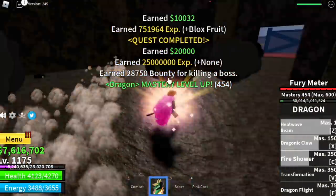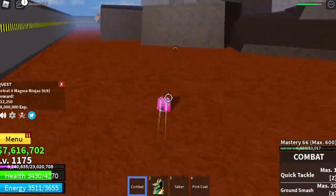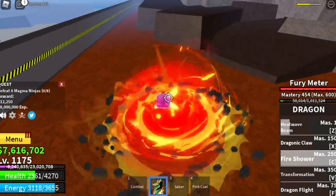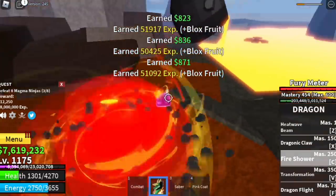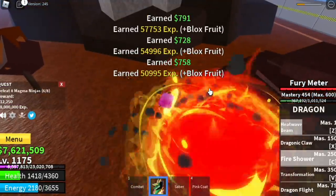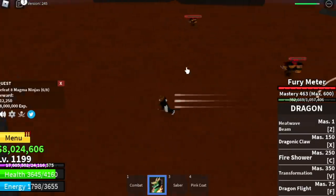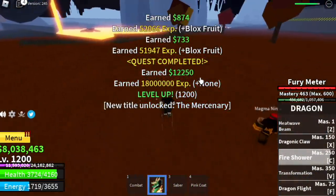When you reach level 1175, you can start defeating the Magma Ninjas. There are 6 in this area and you need to defeat 8. Defeat 3, move on to the next area, defeat 3 more, and then 2 more and you're good for one quest. Your target level here is 1250.